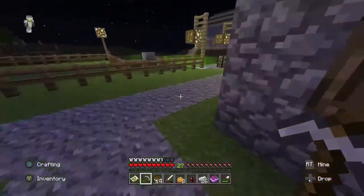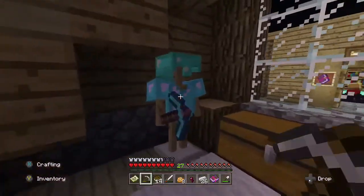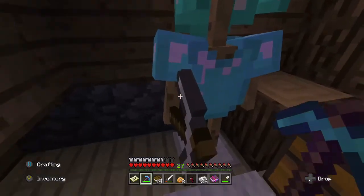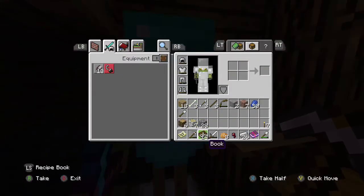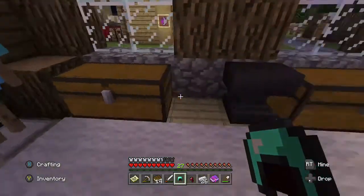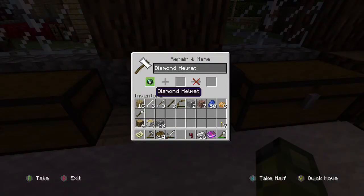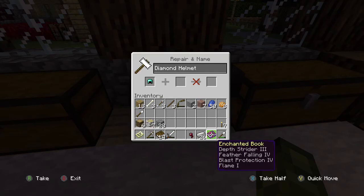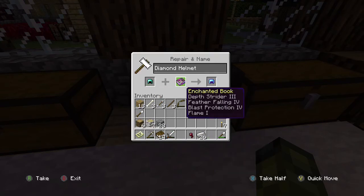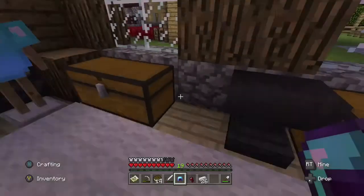Once you get your book, take it over to your anvil. Grab whatever gear you want to use — I want to grab this helmet because I want that Blast Protection. You put your helmet in and place in the book. This one costs 8 levels and will put Blast Protection 4 on your helmet.